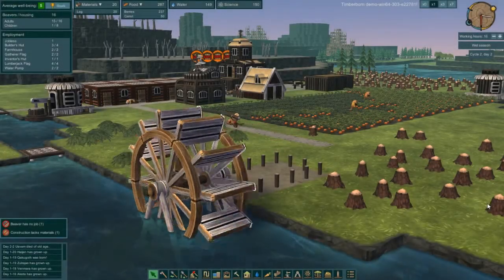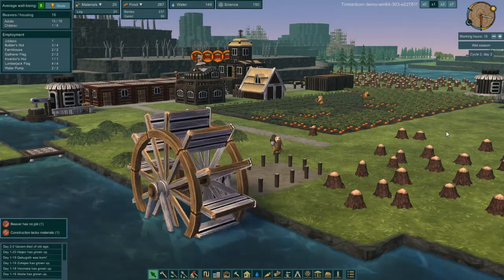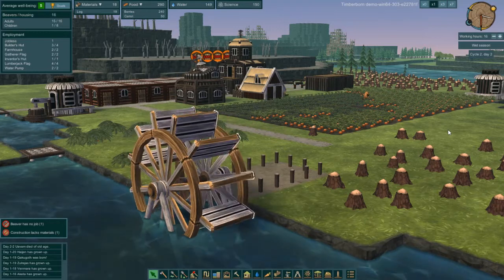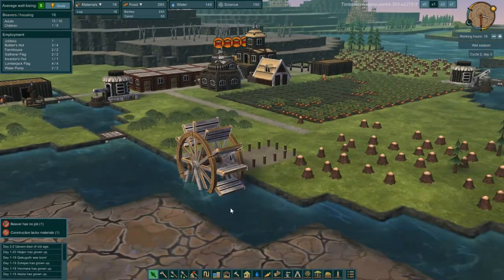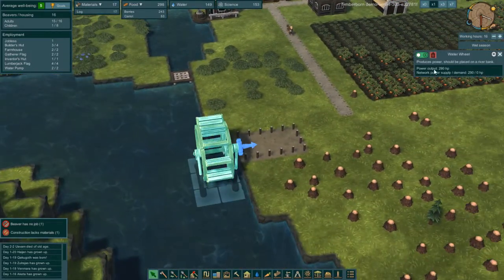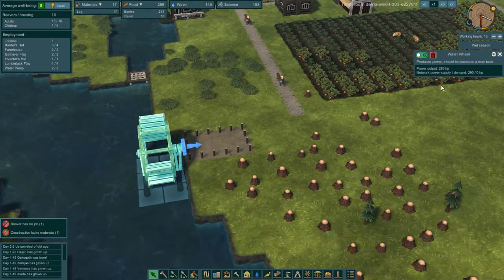Hey everybody, this is Ben, and welcome back to Timberborn — the demo of Timberborn to be precise. I am still having a lot of fun with this game. We've just gotten our beavers to finish up our first waterwheel. This thing puts out 290 horsepower.